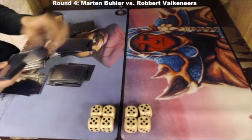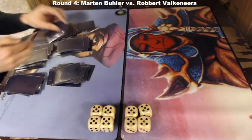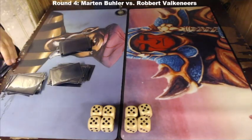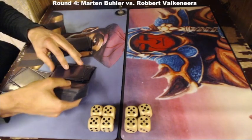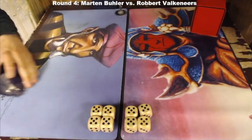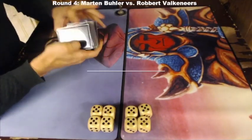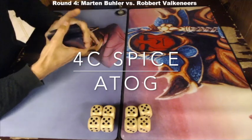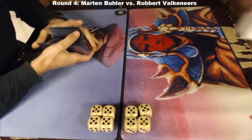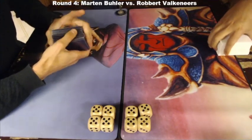Welcome to another episode of Timmy Talks, the channel where we talk old school magic. Today we have more magic for you from the Raging Bull series in Amsterdam — the old school tournament there. We have Martin who is going to take on Robert. Martin is playing a four-color spice deck and Robert is going to play an ATOG deck. Before we get to the match, I'll quickly go through both decks to give you an idea of what they are playing with.